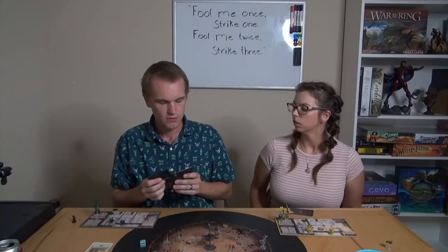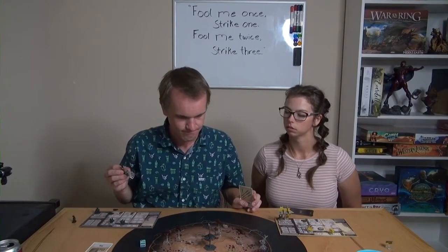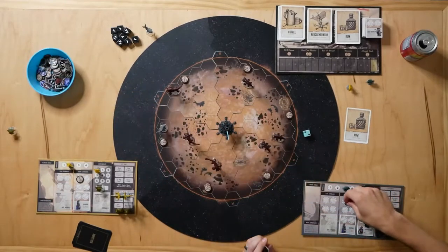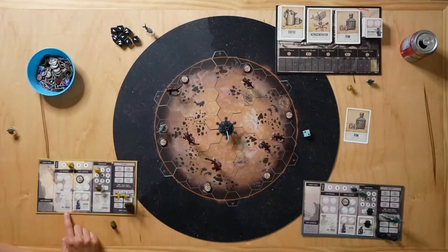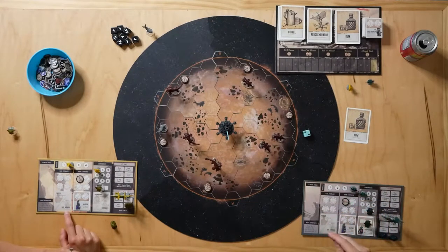Someone asks about the hand limit — I believe it's five. I decide to fill one cannon and stay at port a bit longer instead of leaving. I rest for morale. Then on the other player's turn — they're at port — they ask about processing: plus one gas per process and you get plus one over your morale. They hire a harpooner.